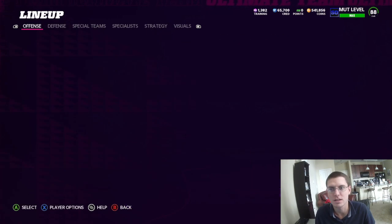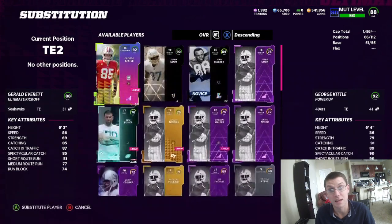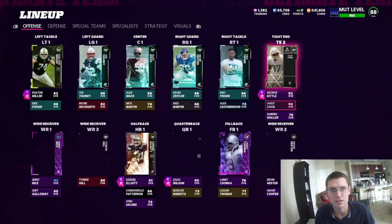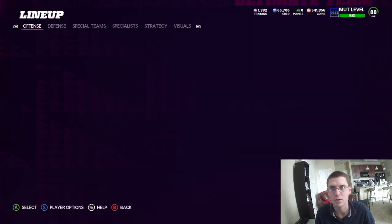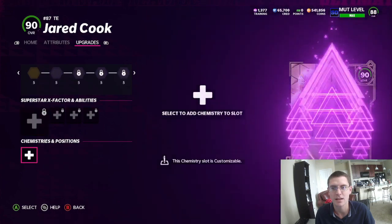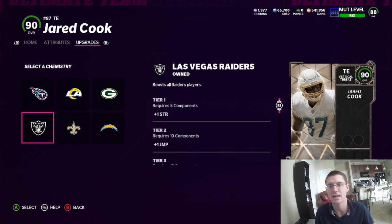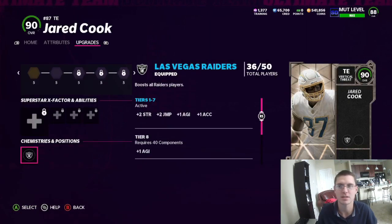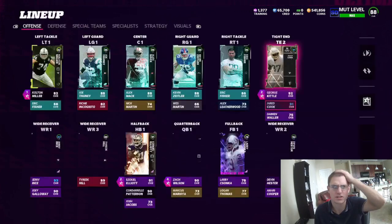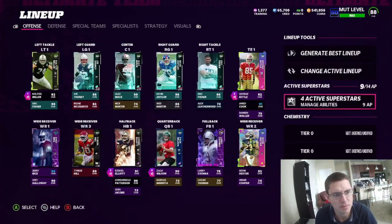As you can see here, we're going to go to tight end and do kind of the same thing with my boy Jared Cook. He is now going to join the squad. I don't want to power any of these guys up yet — I'm kind of just waiting. I'd rather just spend the five chemistry. I don't play much during the week, and I know tomorrow's Thursday so I'm going to try to rearrange the lineup a little bit better.